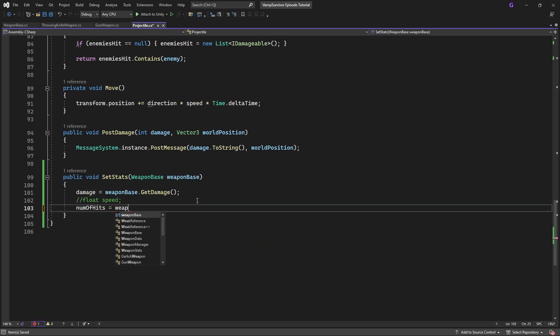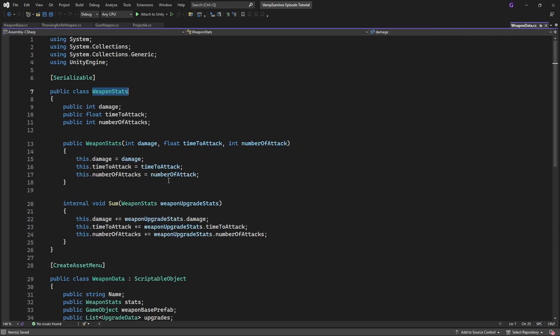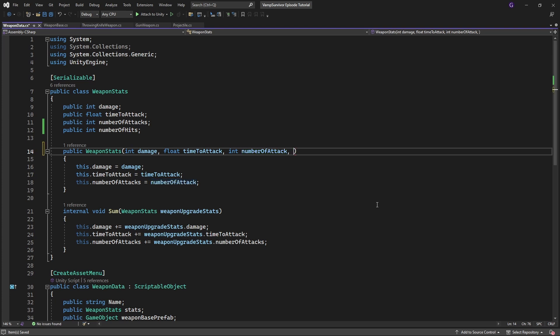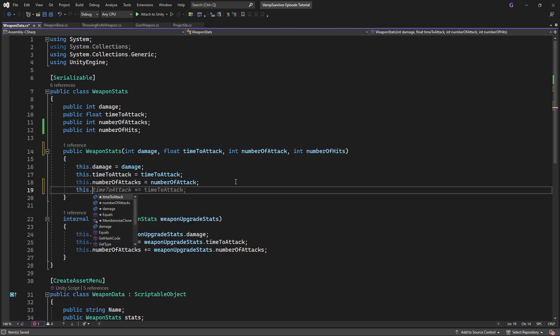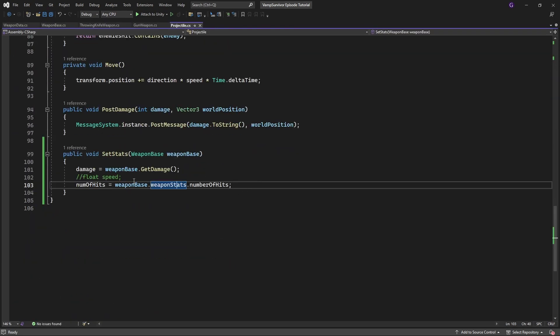Number of hits is a little more tricky. We don't have number of hits in our weapon stats, so we need to add them into the weapon stats. Don't forget to add them into the constructor and into the sum method. And same for projectile speed.